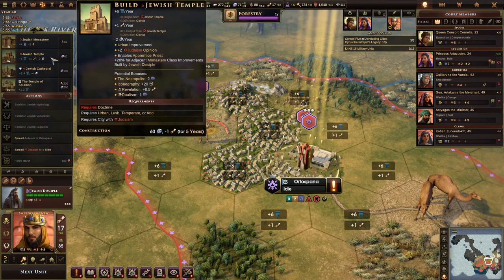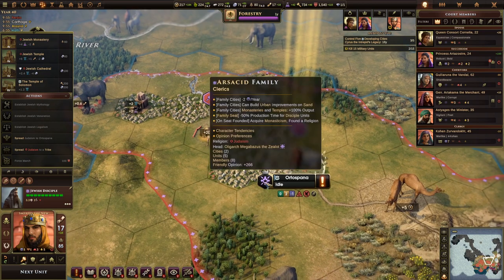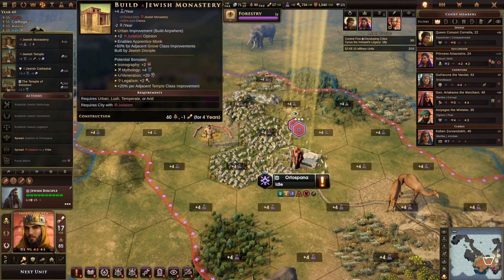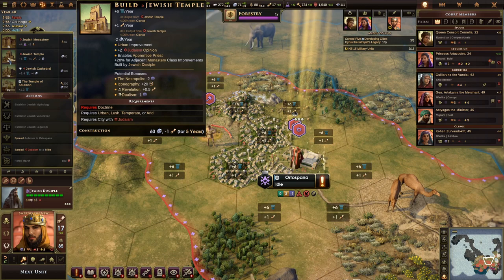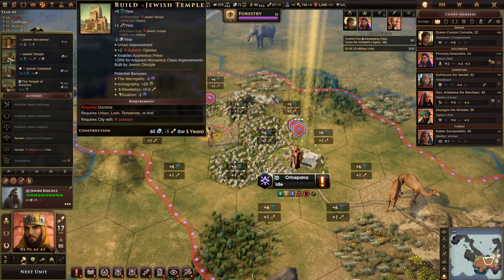The benefits from these buildings are pretty large, especially because I'm building disciples in my clerics city — they get double benefits from monasteries and temples. One monastery is going to get me four signs per turn, where normally it would be only one. The Jewish temples also become ridiculously powerful: six culture plus one order is a very strong bonus just from one building costing 60 stone with an upkeep of only two stone per turn — nothing compared to the value you get back.